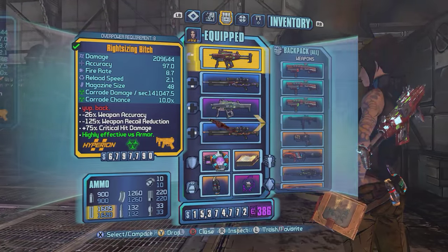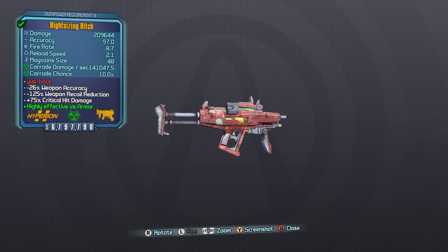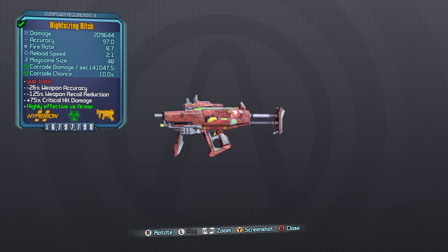What's up everybody, it's Man of Low Moral Fiber here, my name's Luke, and today we're going to be taking a look at the Bitch as a part of my Does It Suck series. The Bitch is the legendary Hyperion SMG, and it is available from Bunker and other suitable loot sources.